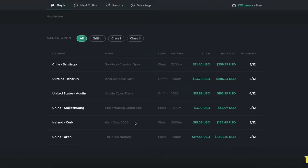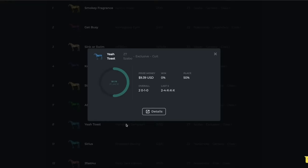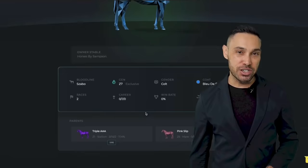The universe of Zedrun is enormous, and this is merely the beginning. There's always something new to learn, and the platform is getting a lot of new features like one-of-a-kind NFT coat skins in collaboration with the Preakness.